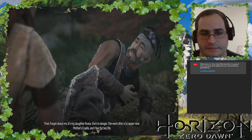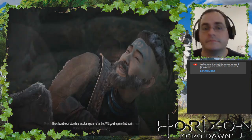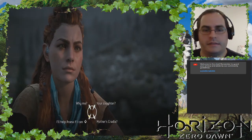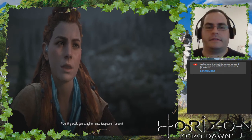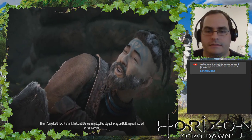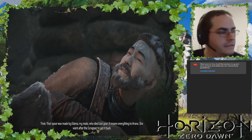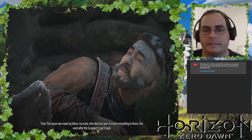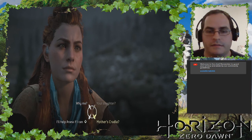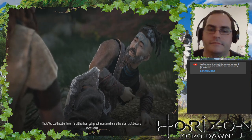Always the case when you're on the verge of death. 'Forget about me — it's my daughter Orana, she's in danger. She went after a scrapper near Mother's Cradle and I fear for her life. I can't even stand up, let alone go after her — will you help me find her?' 'Why would your daughter hunt a scrapper on her own?' 'It's my fault — I went after it first, it tore up my leg. I barely got away and I left a spear impaled in the machine. That spear was made by Adina, my mate, who died last year — it means everything to Orana. She went after the scrapper to get it back.' 'You said Orana went to Mother's Cradle?' 'Yes, southeast of here. I forbid her from going, but ever since her mother died she's become impossible.'